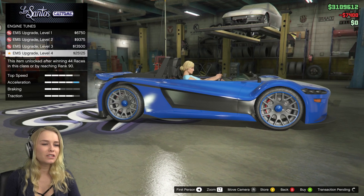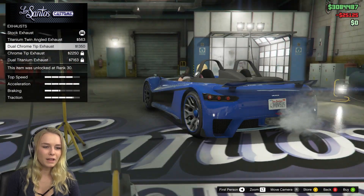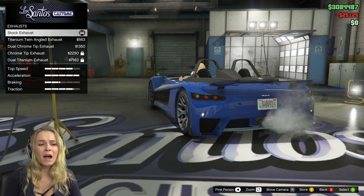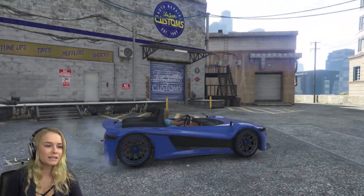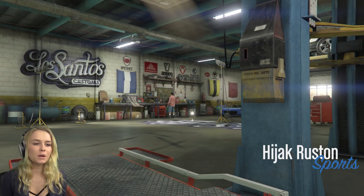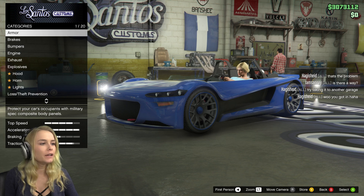Let's go for the engine and upgrade it to level four. Wow, I'm really spending mad cash right now. Okay, so the exhaust — I'm okay with the one we have right now, actually, and I accidentally just left. Why does this always happen to me? We are back in again, let's finish customizing this car. I feel like I always just accidentally leave the garage.